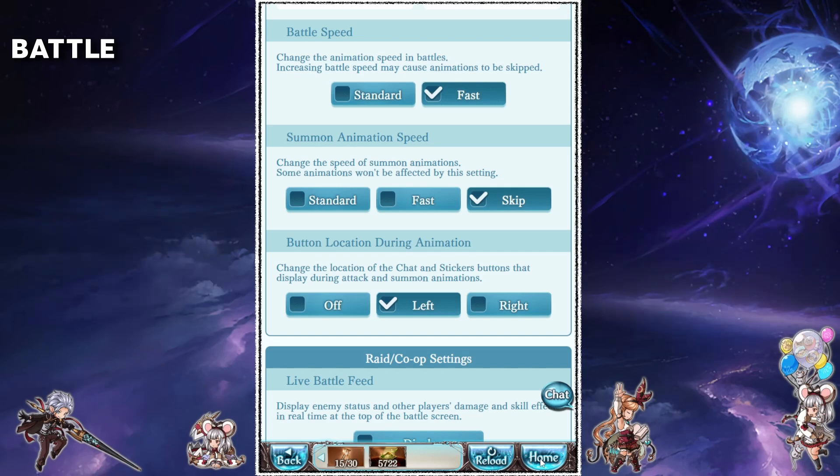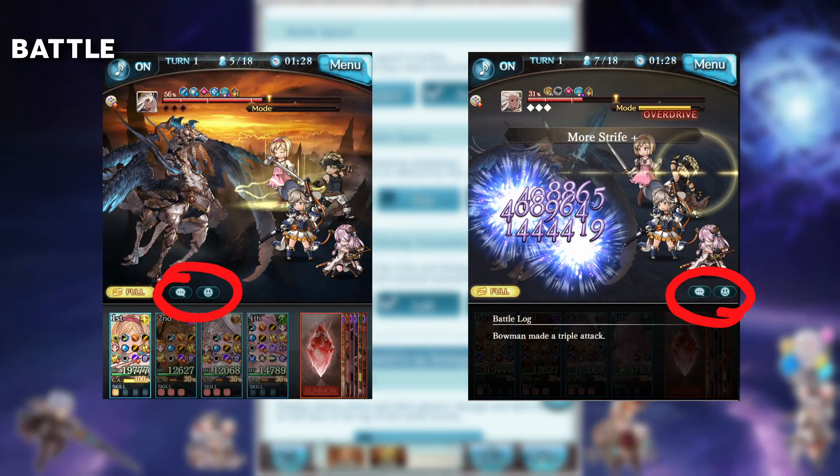The button location setting just changes the position of these two buttons. Choose whichever setting you prefer.